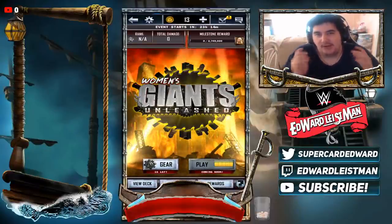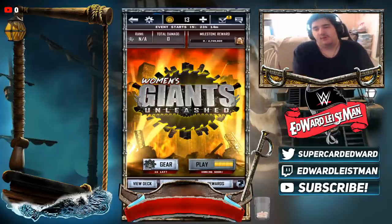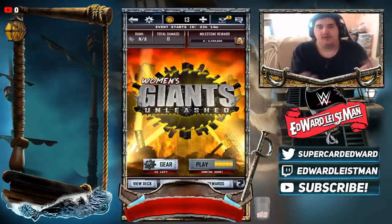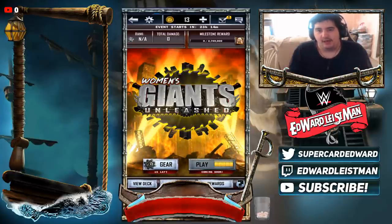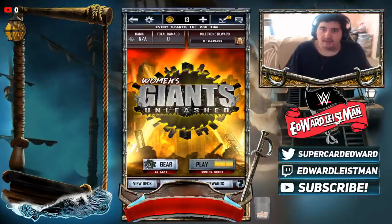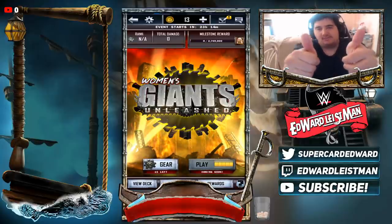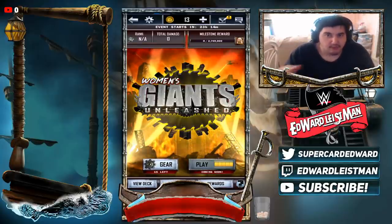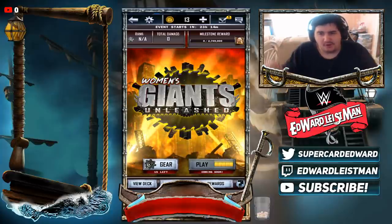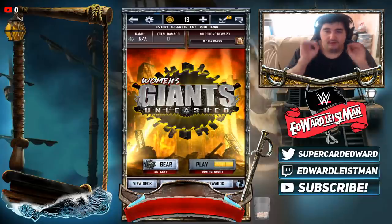What is going on guys, welcome back to the channel for some more WWE SuperCard stuff. In this episode we got Women's Giants Unleash making its debut, the rewards, my tips for all of you guys, the undercards, and information about the new pack in the store. If you guys enjoyed today's episode, smash the like button, let's hit 150 likes. Subscribe if you haven't already — we're about 20-something subscribers away from 20,000. Thank you guys so much for the continuing support.